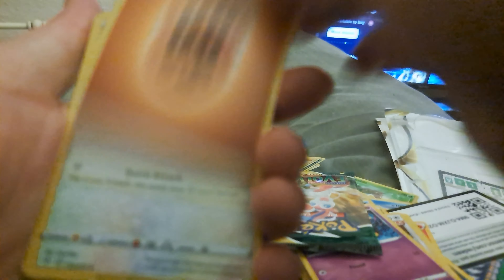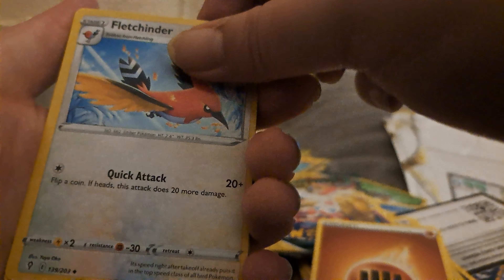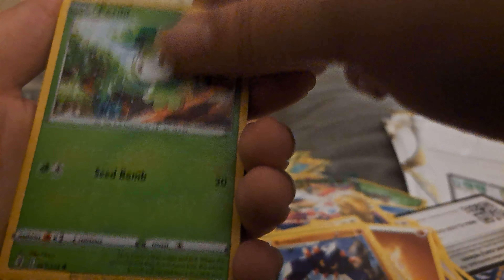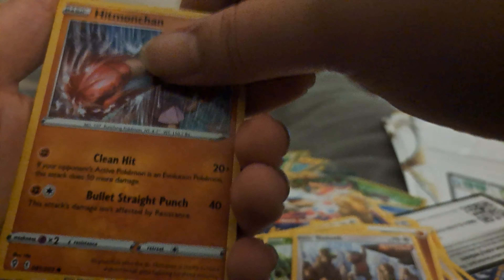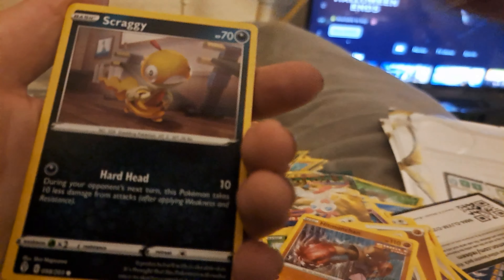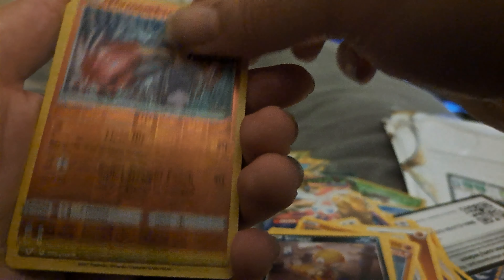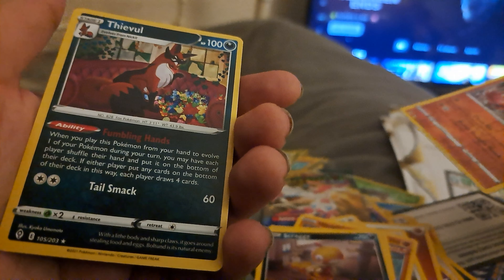Straight on to the next. Electric energy. Fighting. Fletchinder, Skiploom, Boulders, Petilil, Slaking, Hitmonchan, Feebas, Scraggy. Hitmonchan reverse holo, and behind that is Absol non-holo. So three not-good hits on these Evolving Skies — for me they're just so unlucky.